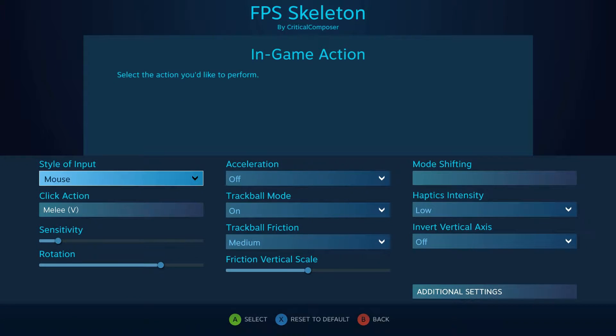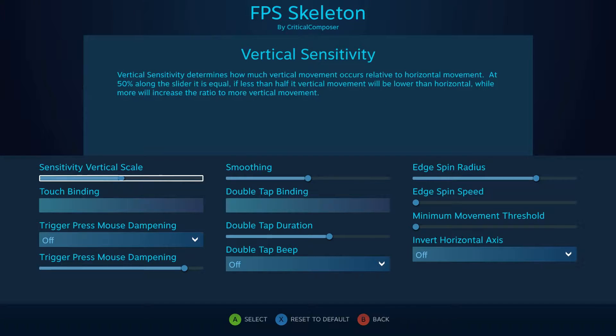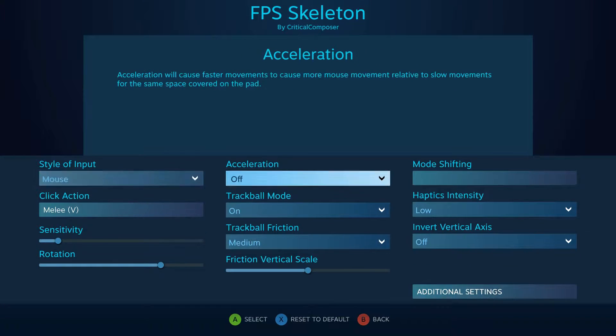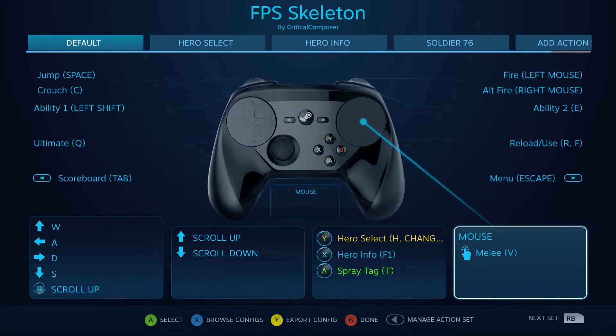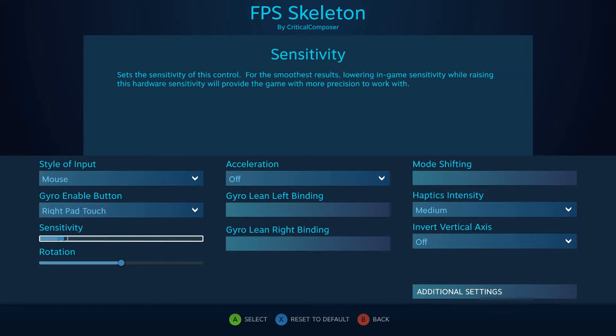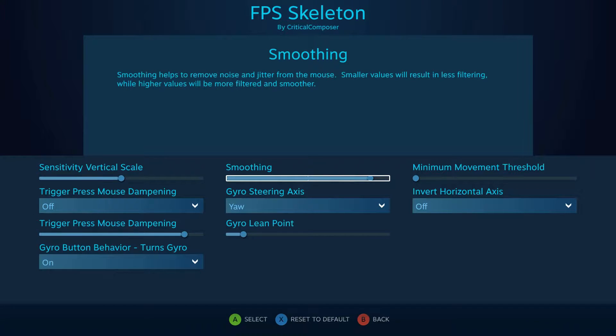For those interested, my right pad settings are practically stock. Everything in here seems to be default. I'm not sure if trackball mode is default or not, but if it is, then yeah, that's default too. Gyro is mostly default except sensitivity is pulled back a bit and the smoothing is bumped way up. Other than that, it's also pretty stock.